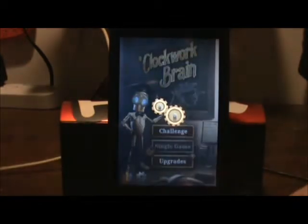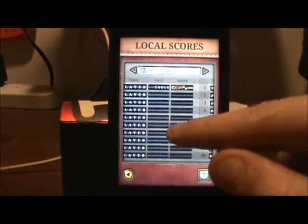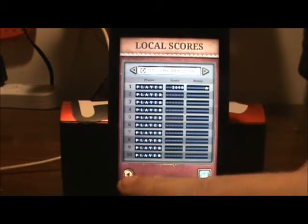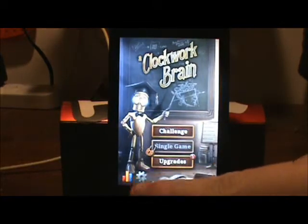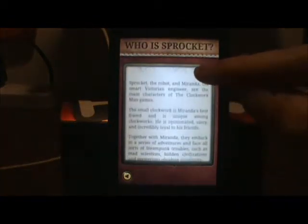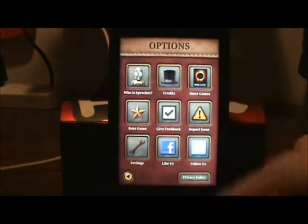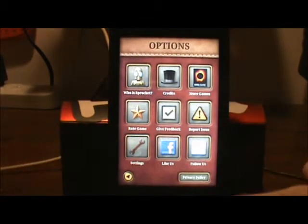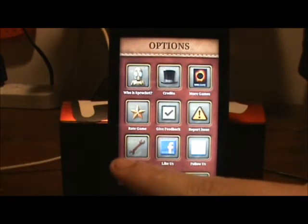Down here we've got the statistics button, and you can see my challenges — my scrolling silhouettes, each game broken down into what my score was. There's the settings icon. There's also a character called Sprocket — they have a story about the little robot, which is pretty cool. Credits, more games, you can rate the game, give feedback, report issues, like them on Facebook or follow them on Twitter. There's a privacy policy right down at the bottom.